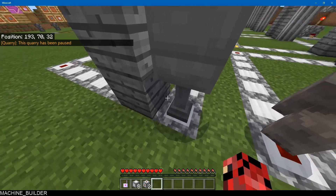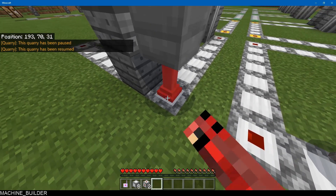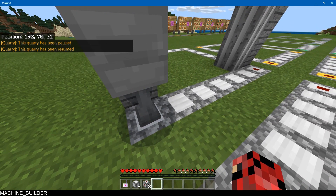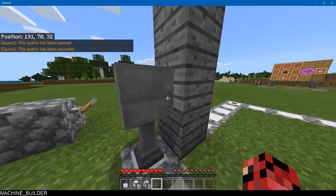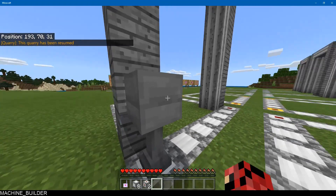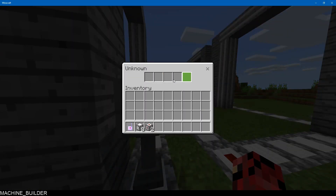If you click on the pillar it will tell you in the chat 'This quarry has been paused,' and if you click on it again it'll say 'The quarry has been resumed.' It's to pause and play the quarry mining. And up here if you right-click the first top thing, it is the fuel system.